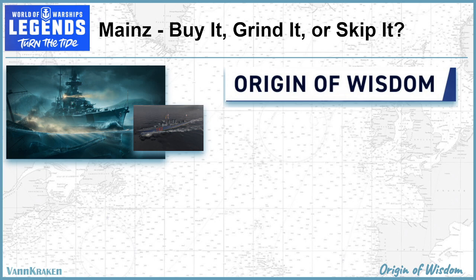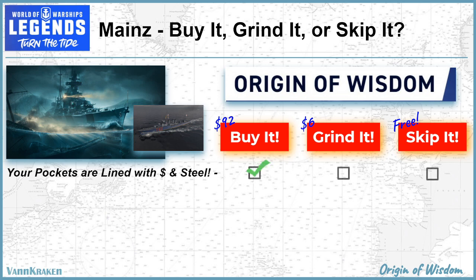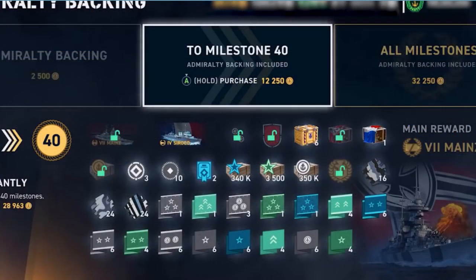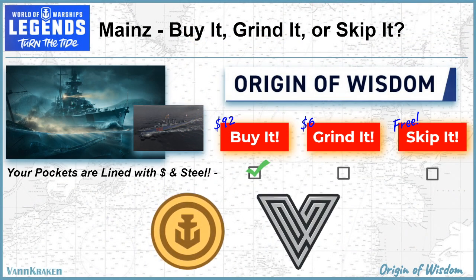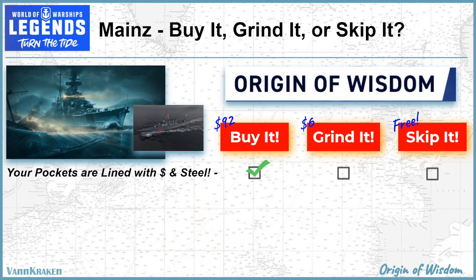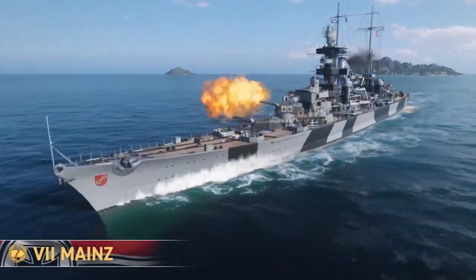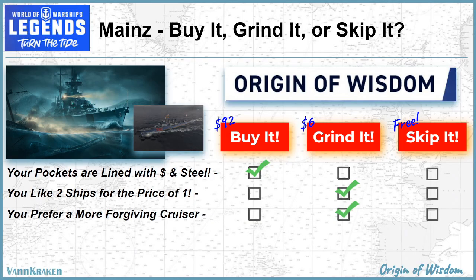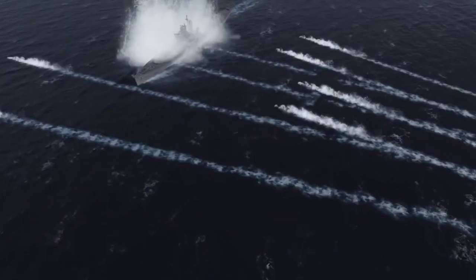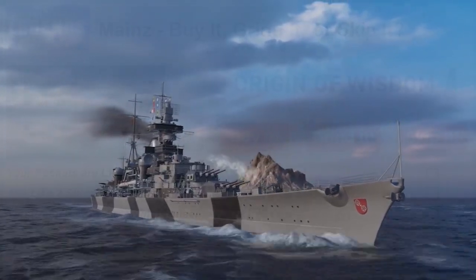Let's sum up the final verdict on this Origin of Wisdom campaign with a lightning round of buy it, grind it, or skip it. These campaigns are way too expensive to buy out with cash, to the tune of about $92 US if you buy them out upon release. So only pay for the whole thing on day one if you have pockets lined with doubloons and a big hunger for extra steel. However, you rarely get two impactful ships to grind in a single campaign event for the price of one, so it's definitely worth $6 to participate in the weekly challenges. Mines is honestly worth grinding alone for $6 without a second ship being included, and she's a good choice even for players who aren't cruiser mains because she's more forgiving to play than similar ships at tier 7 and can deal big damage numbers while surviving a few scrapes with battleships along the way.